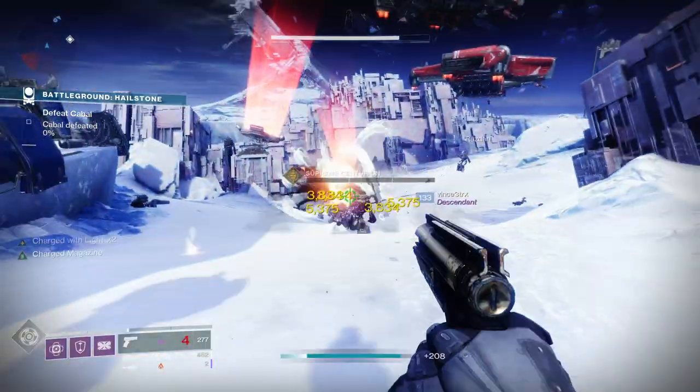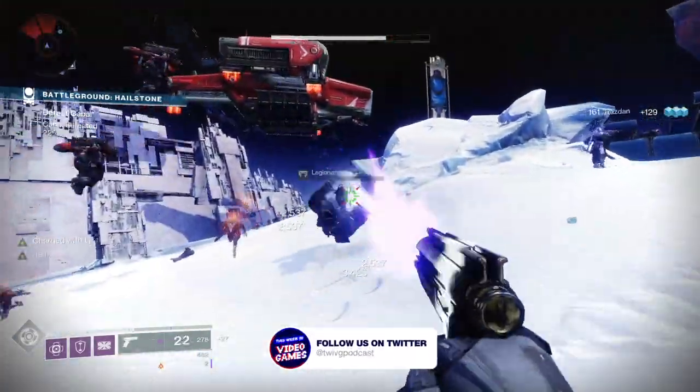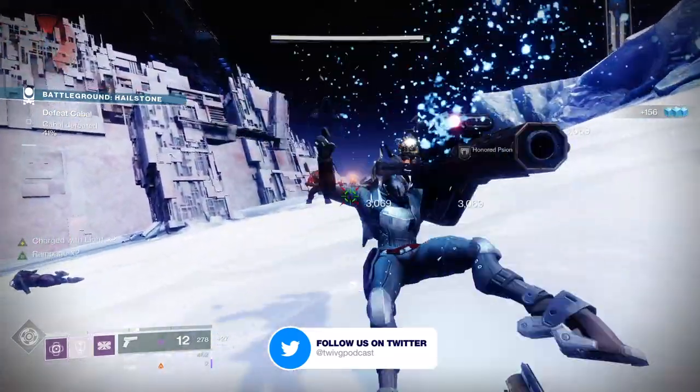Once you've gained charge with light, you can consume charge with light stacks to give you a bunch of benefits including more damage to certain weapons, you can get an overshield, heal faster and more.